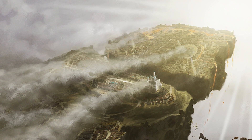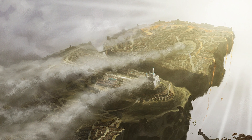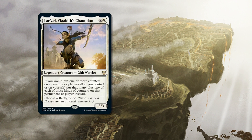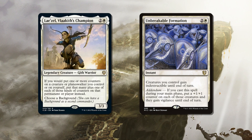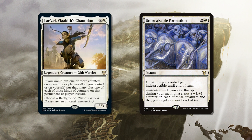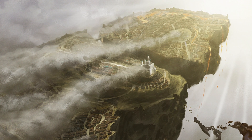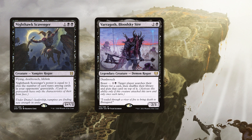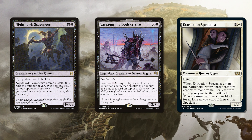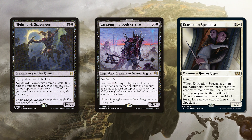Moving up to the three mana slot we find more cards that lean into our +1/+1 counter theme whilst being true to the soul of the party. From Baldur's Gate, Lyriel Valkir Champion adds more counters to our creatures and Unbreakable Formation buffs our entourage with counters and indestructible, or can just be an instant-speed means of saving us from a board wipe. We also get into a few more creatures to fill out our party: Nighthawk Scavenger, Varagoth Bloodsky Seer and Extraction Specialist help bolster our roguish ranks — adding a massive flying beater, a tutor on a stick and a means of reanimating our Voidwalker or Blood Priest depending on what the situation calls for.